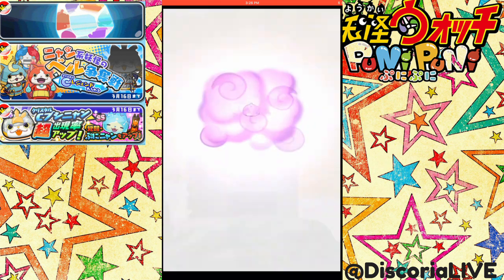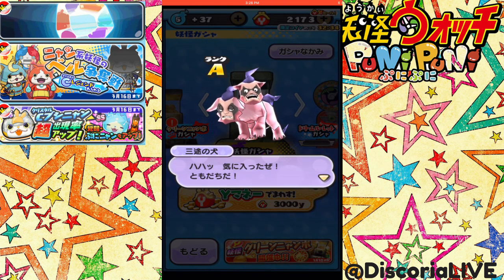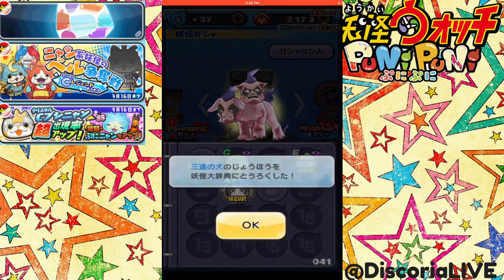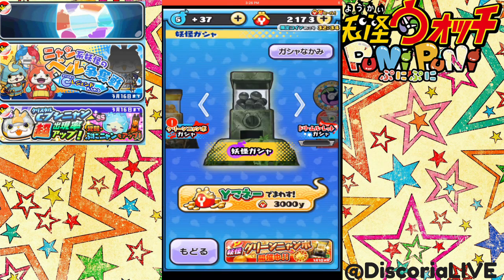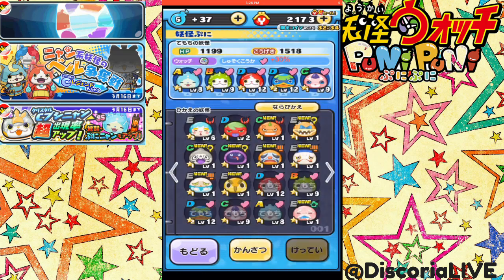I'm going to use that five-star coin if I can find the right thing to put it in, because there's only a million Crank-a-Kais. That's not the right Crank-a-Kai. Oh, here we go — Regular Crank-a-Kai. We only have two in the English version, can't get confused. But let's see what we get here.